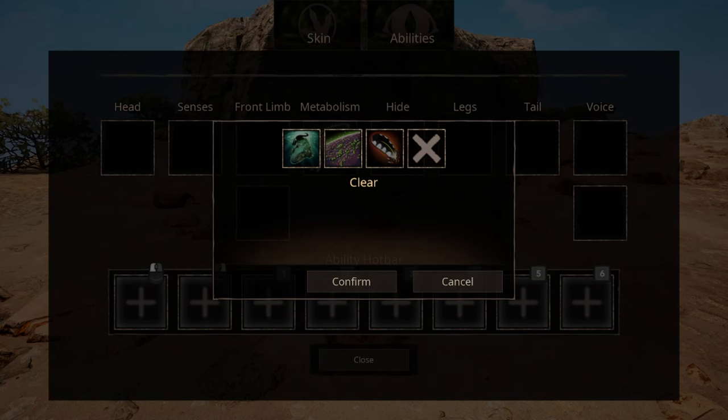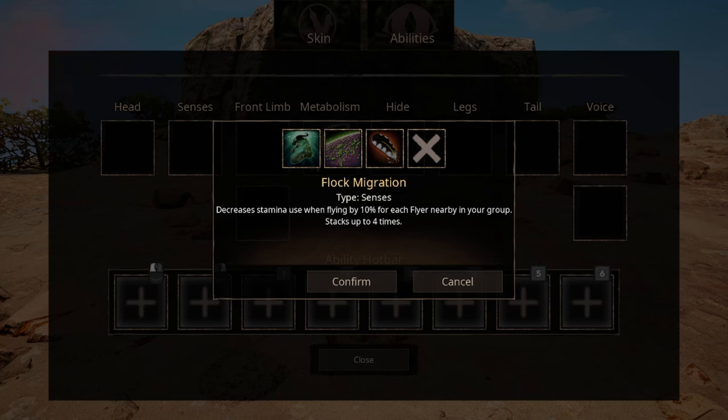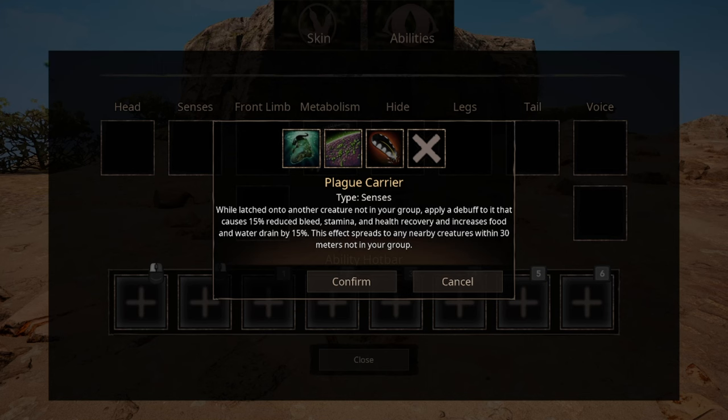You have three options for sensibilities. The first one being Flog Migration, which just decreases the stamina usage for all group members. There's a lot on Plague Carrier — summarized, this is just you giving a debuff to anything and everyone not in your group within a 30-meter area. This will only activate when you latch onto your target, and it only doubles down that Florignus are nothing but a flying pest.